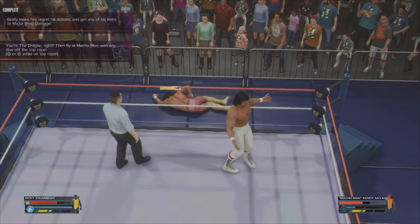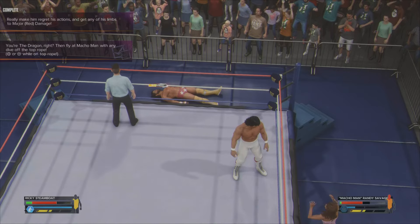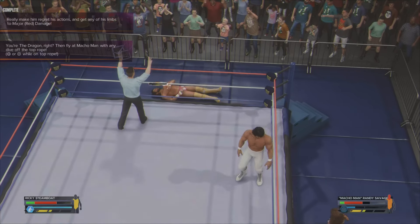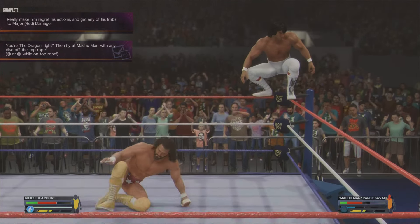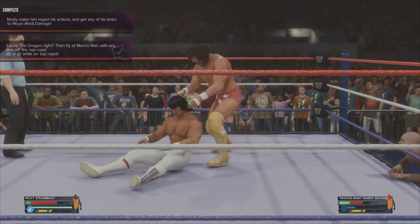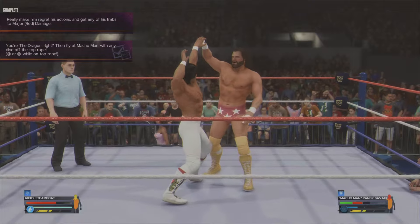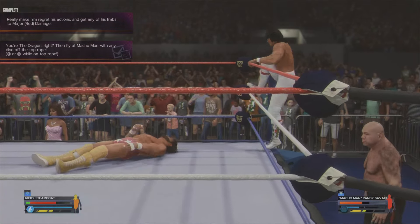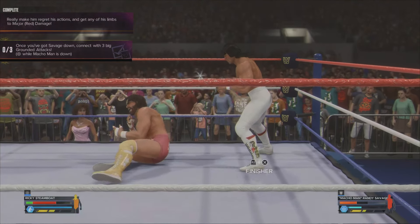We've already made him red, but if you haven't already, use one of the limbs and make him red. Then you want to hit a top rope move — get on the top rope by running at it and hit a top rope move. Unfortunately Elizabeth was causing a distraction so I didn't manage to jump off the top. Get him down first — that's probably the easiest way — then sprint towards the turnbuckle and it will automatically climb. You can do this while he's standing or on the ground.